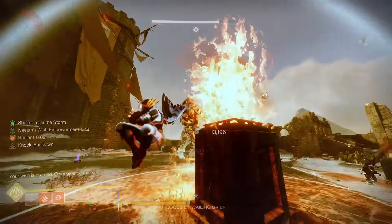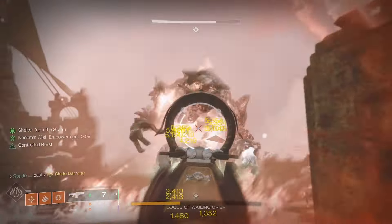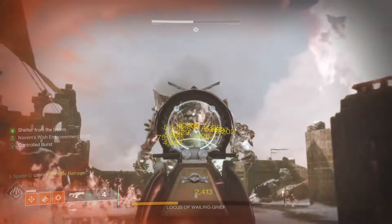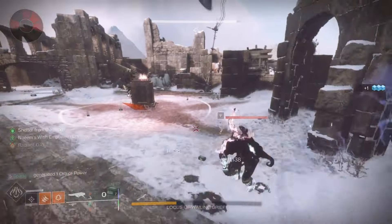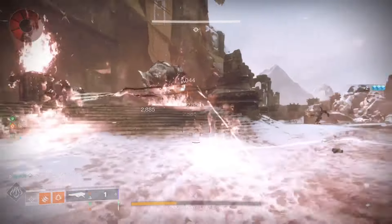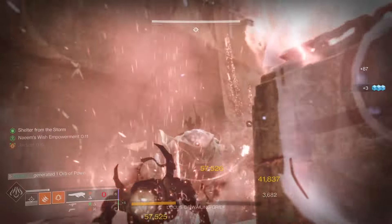This Solar Hunter build is elite for solo and pinnacle content, with the ability to keep you alive in the most intense and chaotic situations. It combines two of the most potent capabilities — healing and invisibility — which you can proc together, whether you're up close or need to take advantage of these abilities from a distance.